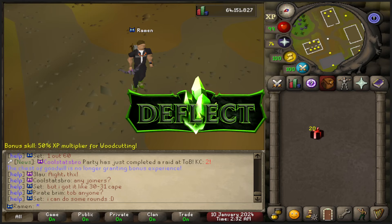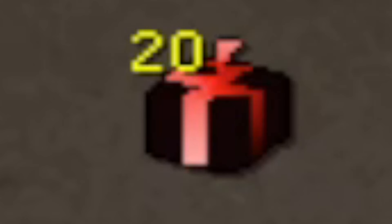I'm RuneScapeRamen and this is Deflect RSPS. These are New Year's Eve boxes. They contain some very strong weapons and pets. There's only three ways you can get these boxes in-game.